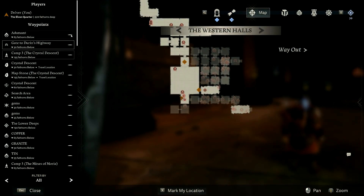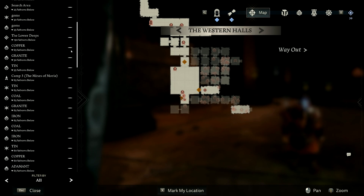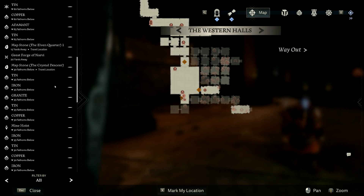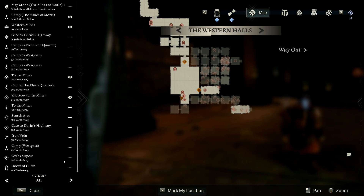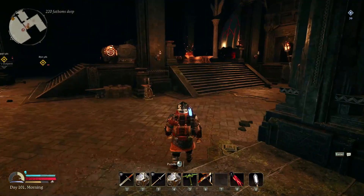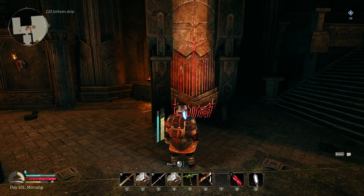I don't know if I have any gold on this level. I don't think I have any more gold. I don't know where to get gold because I need to make a better weapon. First things first, we've got to make these steel ingots because I would love to make the axe.